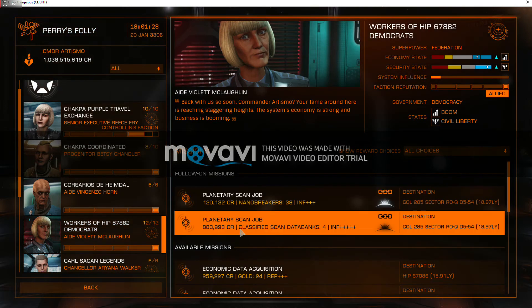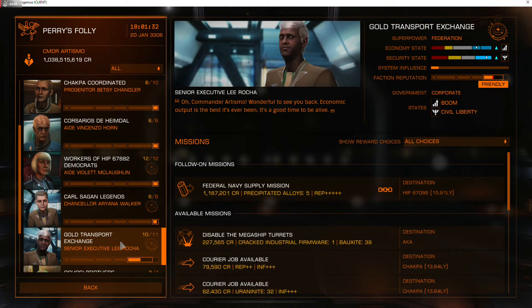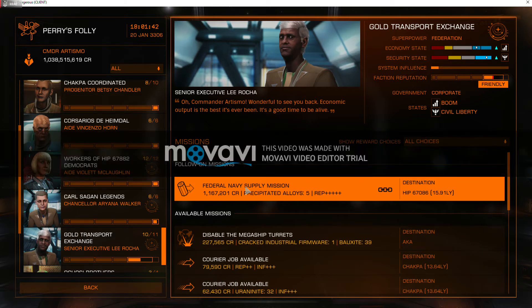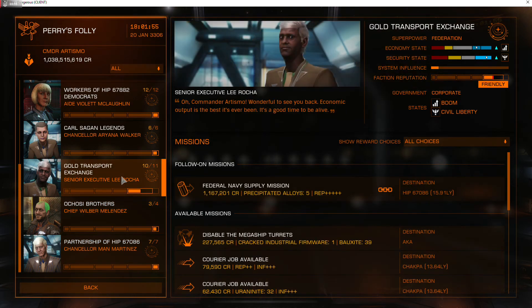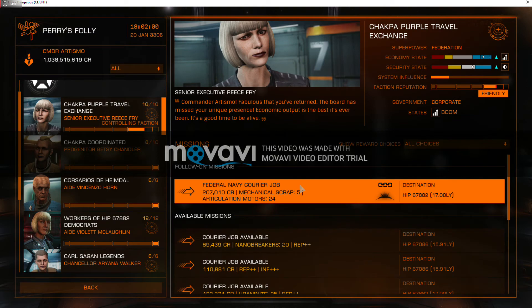That repopulated some scan jobs, and there's another one — a supply mission. There are two that just popped up using this method. You didn't even have to travel, you didn't even have to move, as long as you have the rep. If this never showed up and your mission log filled up, you just abandon them all. If you're still Friendly, try it again. If not, do a couple missions and you're right back into the Allied zone.